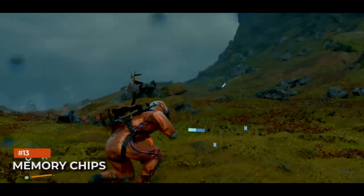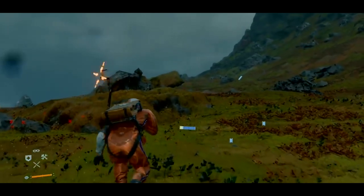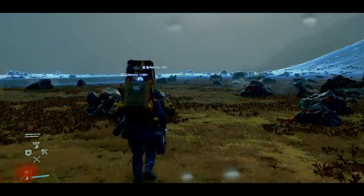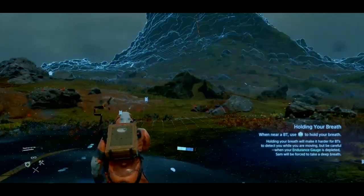Memory chips. Some items called memory chips sometimes contain little easter eggs, while other times they contain important and fascinating bits of lore or backstory. Keep an eye on those — they often have really interesting things to say. A lot of the time you can find these in BT-infested areas, so your natural instinct might be to ignore them and get out of there, but I would still recommend keeping an eye out.